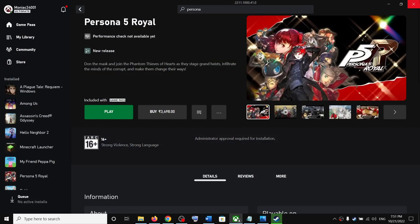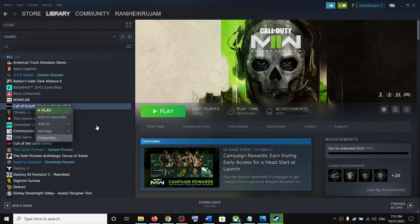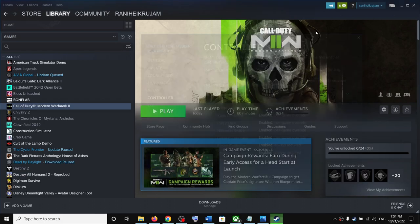Right-click on Persona 5 Royal and select Properties, then go to the Controller tab. By default, 'Use Default Settings' should be selected — change it to 'Enable Steam Input.' Once you select this, launch the game and your controller should start working. This has worked for many players.